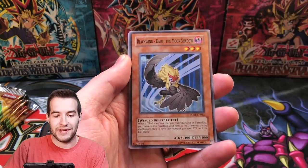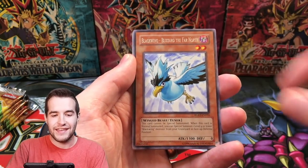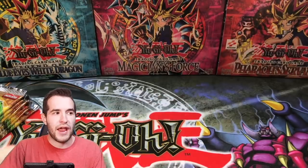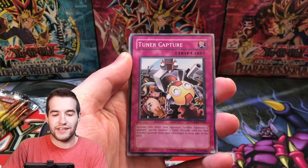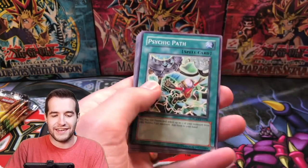That is absolutely crazy. Kalut, Crimson Fire. We got the Phenixian Seed and Alien Dog. Morftronic Repair Unit. Next up — oh my goodness, I can't believe we pulled that. First pack magic is nuts. We got a Hedge Guard, Mind Trust, Tuner Capture, Junk Box, Spell of Pain, and a Psychic Path.